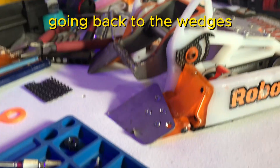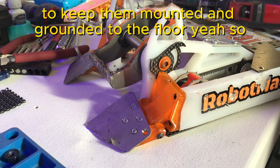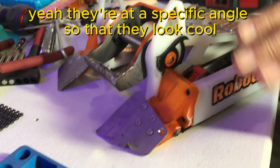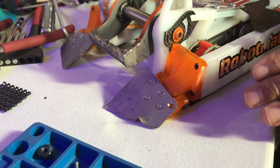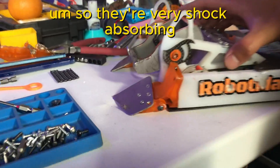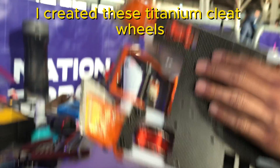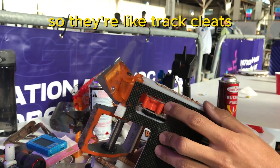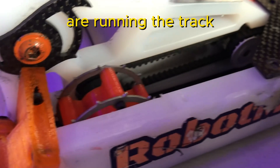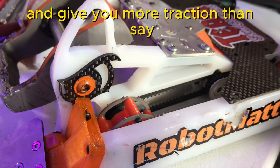Going back to the wedgelets, it looks like you have a pretty interesting design on the front to keep them mounted and rounded to the floor. Yeah, they're at a specific angle so that they look cool — that's the only reason for the angle. But they're mounted with TPU, so they're very shock absorbing. And then going back to the speed thing, I created these titanium cleat wheels — they're like track cleats. For people that race or run track, they actually bite into the wood and give me more traction than a rubber wheel.